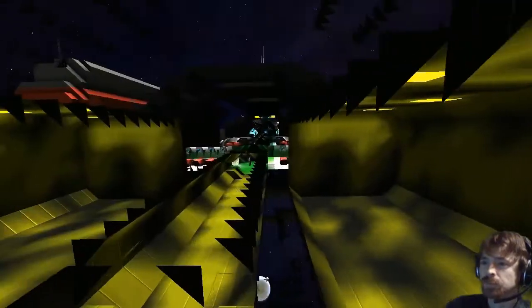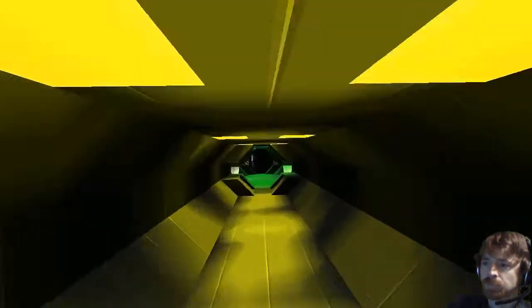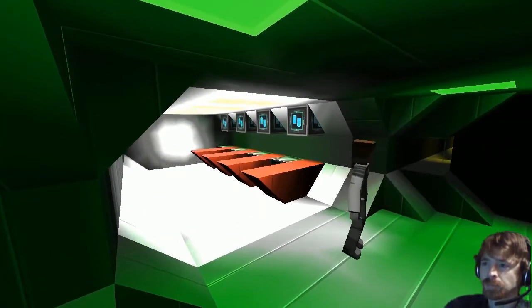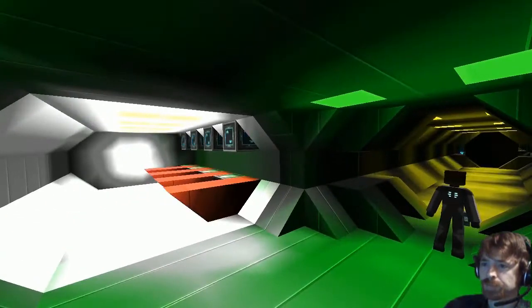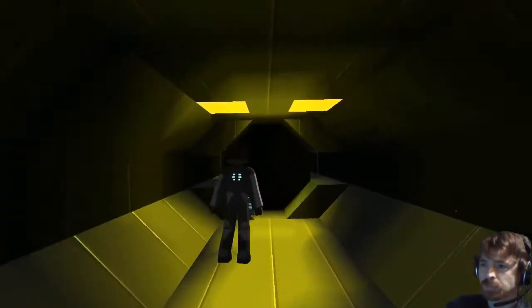Right at the back near the marine pods is the med bay. It was placed here deliberately — after the marine pods return, you'd want to get any wounded to the med bay as quickly as possible. Just a little further after that are the main crew quarters.